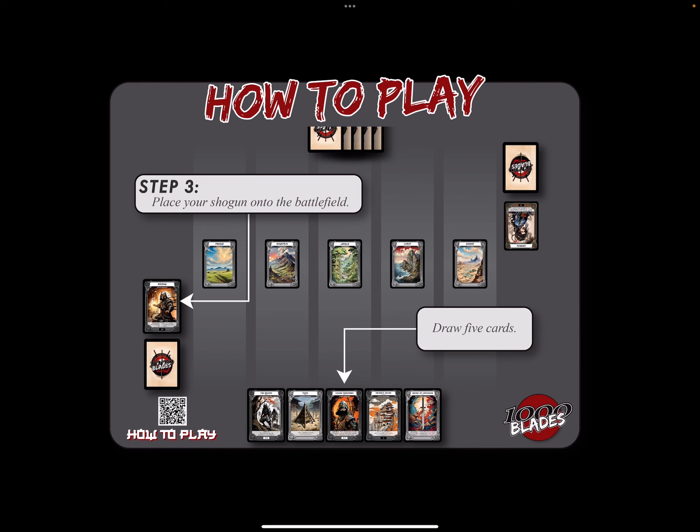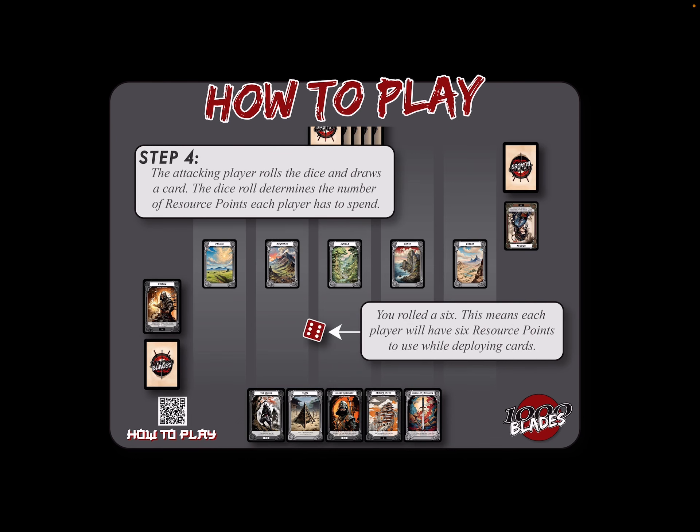I'm going to place them on the battlefield and draw five cards. Damasu did the same thing. We're the attacking player, so we'll roll that dice and draw a card. This roll determines the number of resource points each player has to spend. We roll a six, which means each player has six resource points to use while deploying cards.